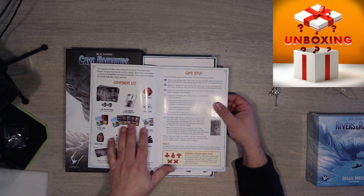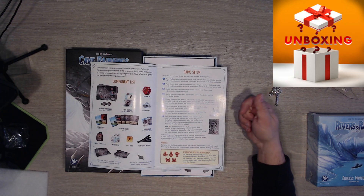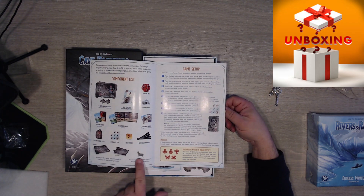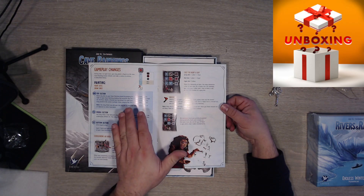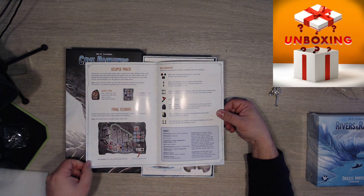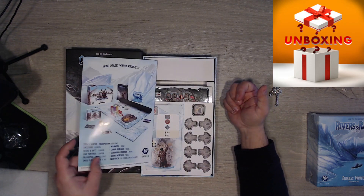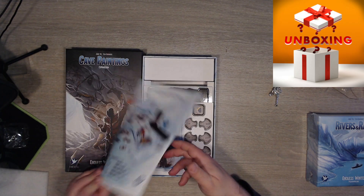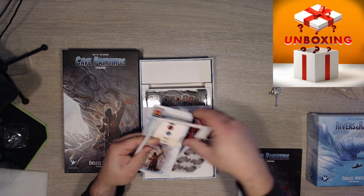We have the component list and game setup, alternative megalith board setup. I like it when they put an icon that is from the expansion. Game play changes: painting dots, drawing lines, cost the paint dots, eclipse phase, and final scoring. There's some new iconography which isn't much, and some more Endless Winter products.